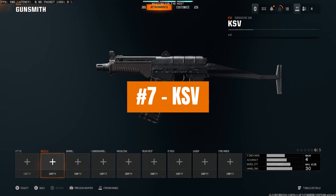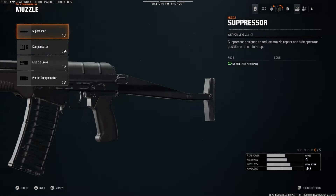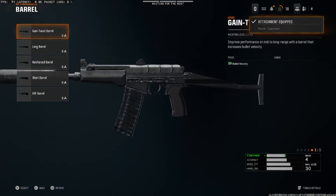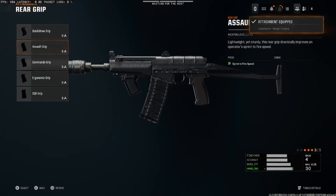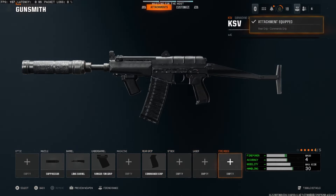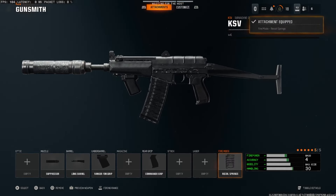This is currently one of the best KSV SMG loadouts or builds in Black Ops 6. For the muzzle, we're going to run the suppressor. For the barrel, we're going to run the long barrel. For the underbarrel, we're going to run the Ranger foregrip. And then for the rear grip, we're going to run the commando grip. And then finally for the fire mod, we're going to run the recoil springs because this gun does have a little bit of kick.